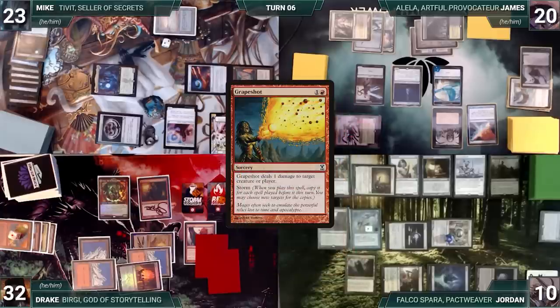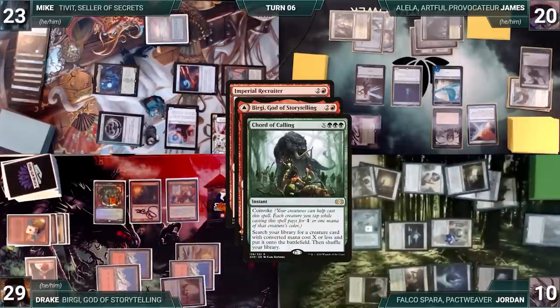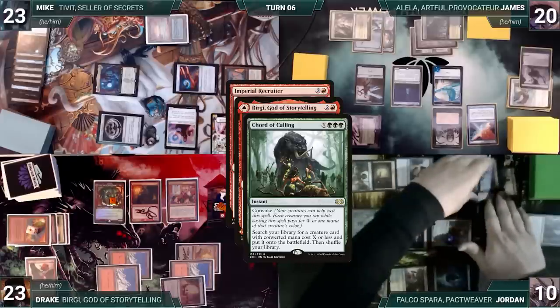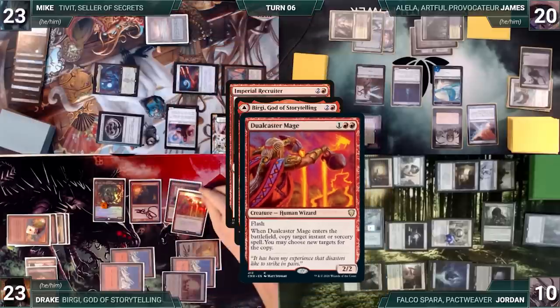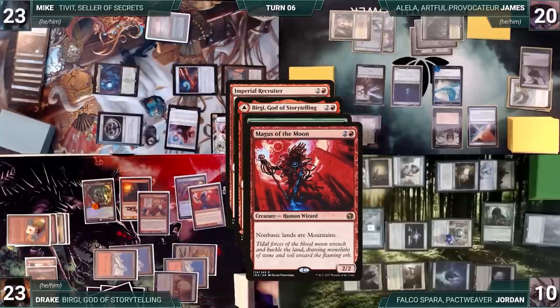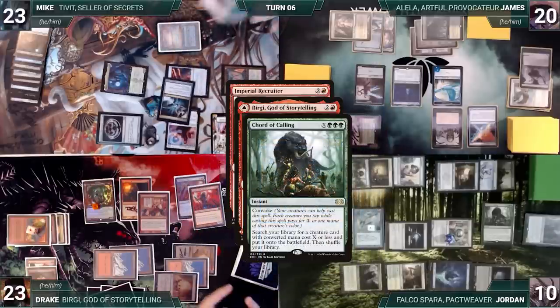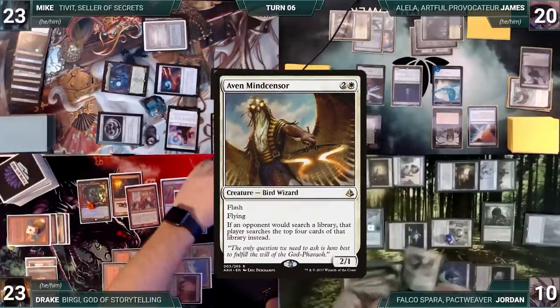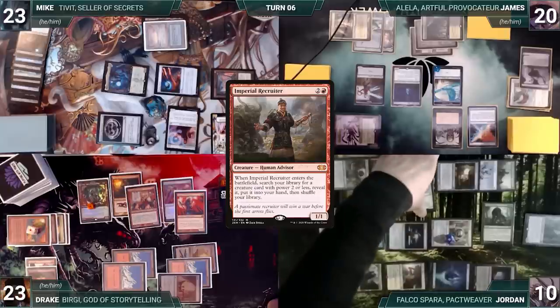Drake activates Treasonous Ogre, paying three life and adding a red. He casts Imperial Recruiter. Bergy triggers, and in response, Jordan convokes Court of Calling where X equals three. In response, Drake pays six life, adds two red, and casts Reverberate targeting Court of Calling. Bergy and Mystic trigger; Jordan draws and Drake adds a red. Reverberate resolves, copying Court. Court resolves and Drake fetches up a Dualcaster Mage. Dualcaster enters and copies Court again, fetching up a Magus of the Moon. With Court still on the stack, Mike casts Enlightened Tutor for free through Dauthi, fetching Time Sieve to the top of his library. Then Jordan's Court resolves, fetching Aven Mindcensor. Drake adds a red through Bergy, and Imperial Recruiter resolves. Drake searches the top four through Mindcensor, failing to find.